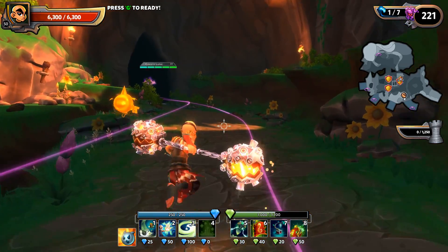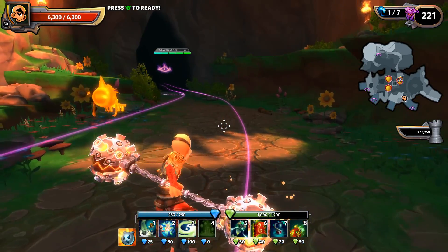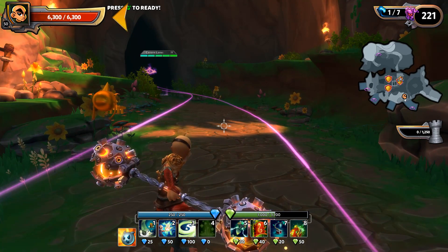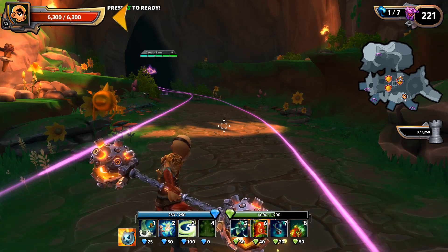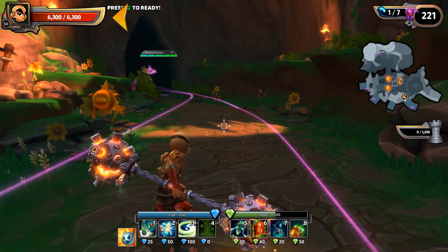Today we're going to take a quick look at the UI and the information that's available to us on screen. Starting in the top left corner — that's you. The red bar is your health bar showing how much health you have left, and it also shows what level you are. Right now we're level 50.